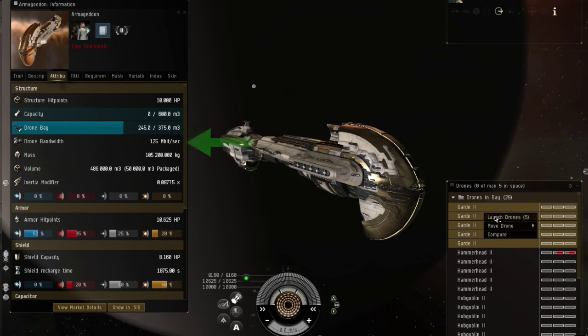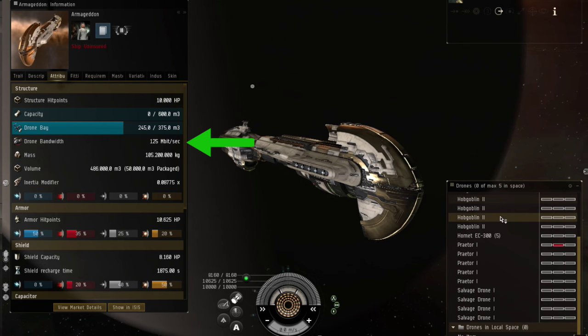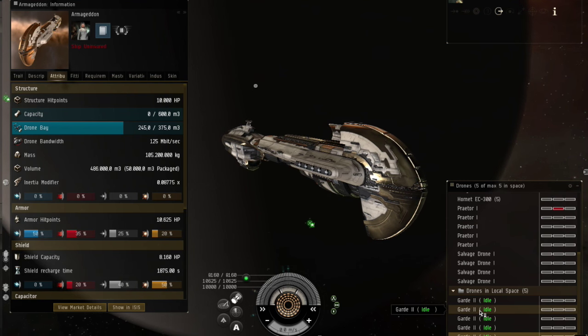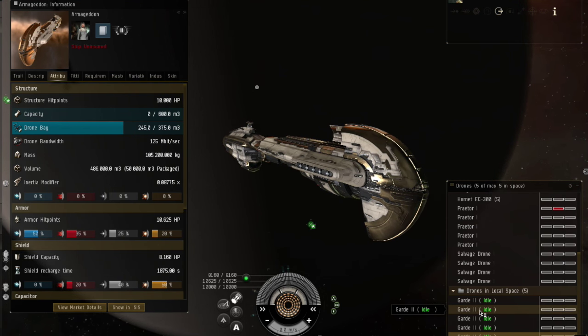When you use drones, they require bandwidth. If your ship has a bigger amount of bandwidth, you can use more and bigger drones. A ship can have a maximum of 5 drones active at one time.